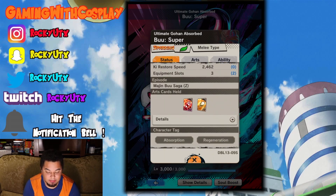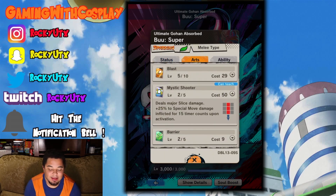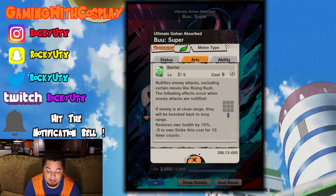He is a melee type. He's got a strike and keyblast absorption regen team. This is going to massively increase that regen team's capabilities significantly. He deals major slice damage, 25% to special move damage inflicted for 15 timer counts.